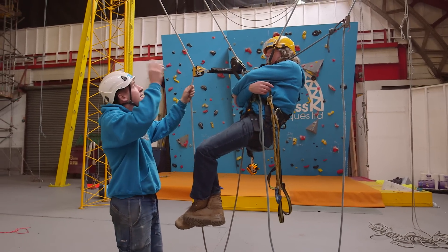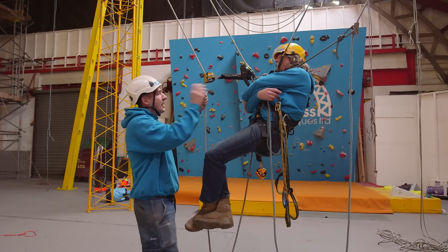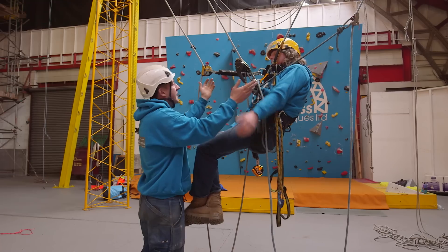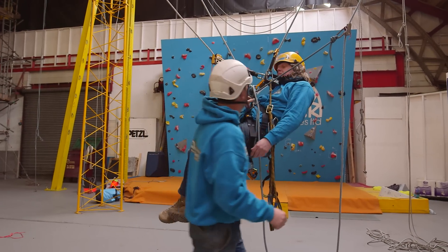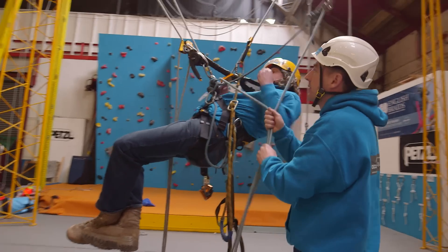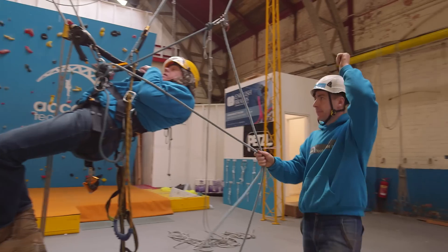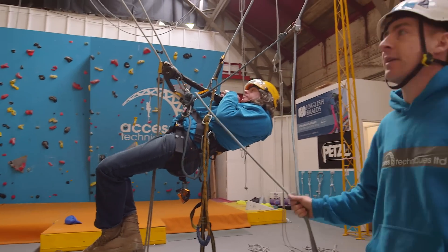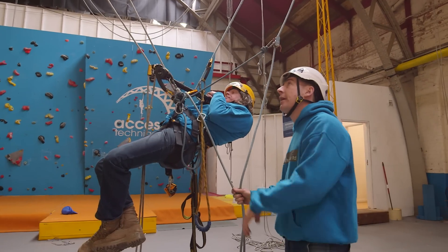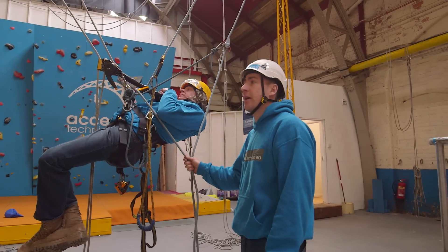If it's a loop you want it rigged for rescue so you can lower it out, or if it's a mid-transfer rescue like this, then ideally we just want to climb up this side, operate his descender, take him this way, and recover him and bring him down. It's very easy. What we don't want to do is what I'm about to demonstrate, because it's a last resort and it's really hard work.